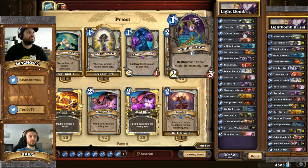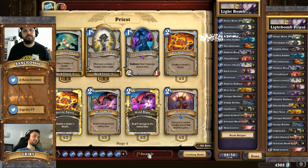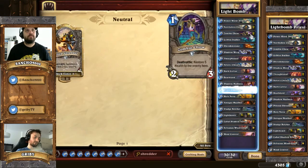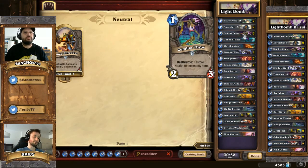Then we have Zombie Chao. Again, it's to control the board very early game, be efficient against aggro, face hunter, mage. Just to install some very weak but very efficient minions right from the start. So it's one of the minions you want to see in your hand first.